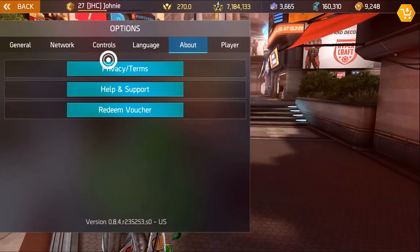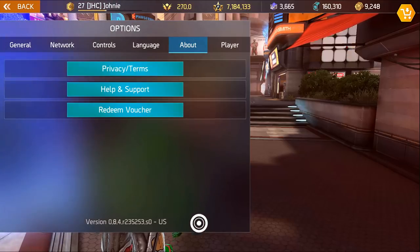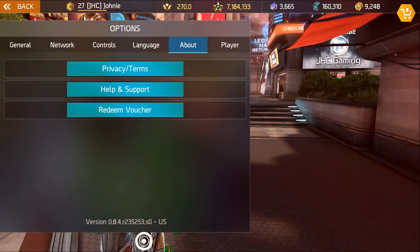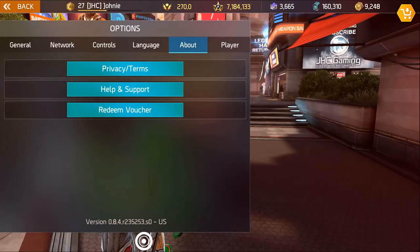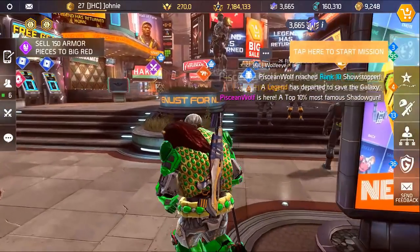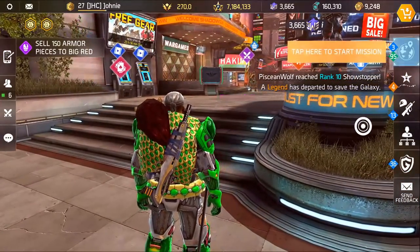Hey, what is up guys, Johnny here back with more Shadowgun Legends. We got news today — update 0.84 is live if you log in the game. If you're on Nvidia Shield, the update went automatically, but if you're on Android or iOS, you might want to go to the App Store or Google Play Store and update the game. We're gonna go look around and see what's new.